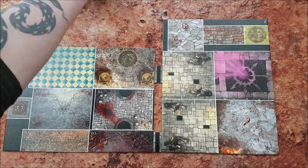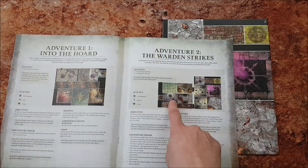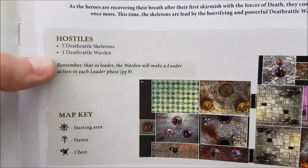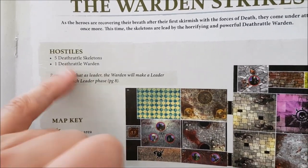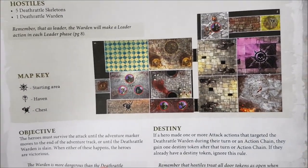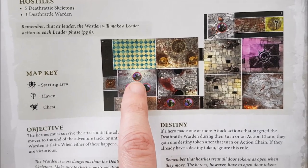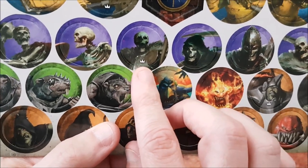The next thing you'll want to add is the enemies that start on the map. Look at the top left of the adventure and you'll see the creatures you'll need to use. Adventure 2 has two types: Deathrattle Skeletons and a Deathrattle Warden, which is a boss type. You can tell which one is the boss or the leader by the tiny white crown on the bottom of their picture. The crown is also on their token.